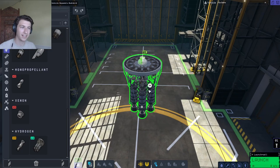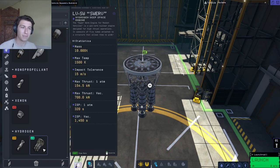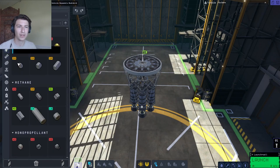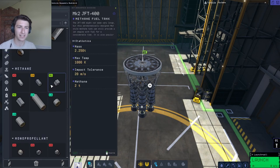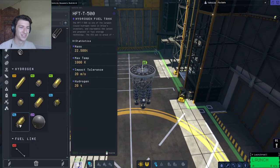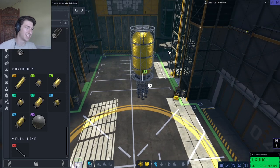I want to use the big engine, not the small one. These are called deep space engines because they are efficient but not necessarily strong. So we can't use this by itself to get us off of the planet — I'm gonna need to put some big honking fuel tanks on this thing.